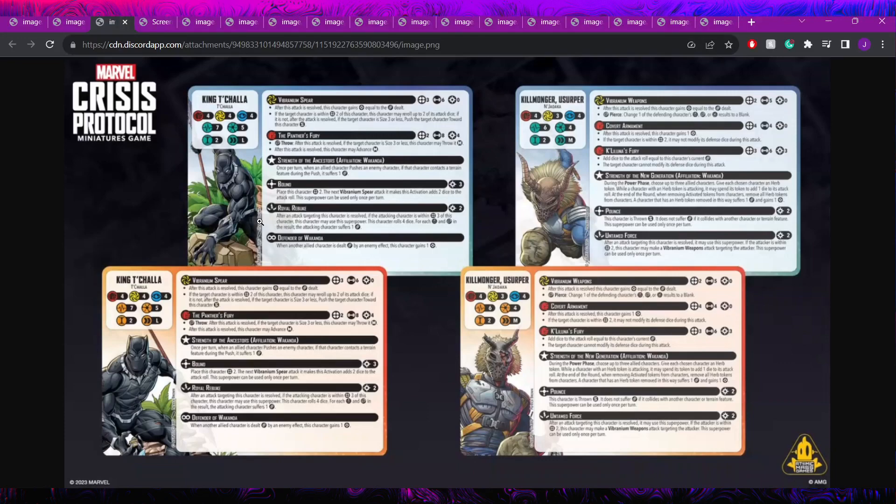Killmonger also has Pounce — two power, throws himself small, doesn't take damage from collisions but the target does, once per turn. It helps him get up the board as a medium mover. He also has Untamed Force: a two cost reactive — after an attack targeting him is resolved, if the attacker is within range two, he may make a Vibranium Weapons attack targeting the attacker, once per turn. That's a five dice builder with pierce as a crackback — Wakanda's first one.